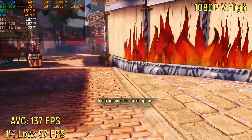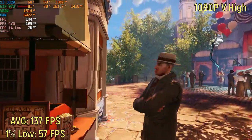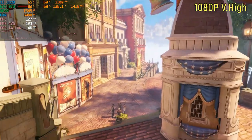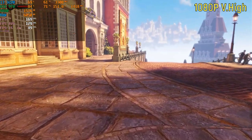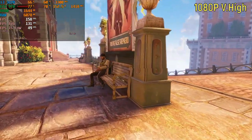BioShock Infinite at 1080p on the very high settings is getting 137 frames per second on average, with a 1% low of 57. I did notice a few stutters when walking around the map, but nothing too distracting. All in all, I would say the game is running extremely well.